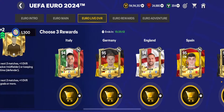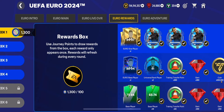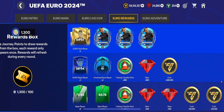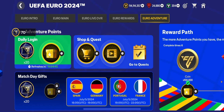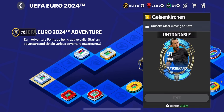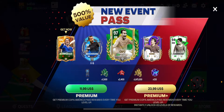In Euro rewards, Week 4 is now unlocked. You could claim three mushrooms in Week 1, two in Week 2, two in Week 3, and now three more mushrooms in Week 4 with a 94 to 97 overall player pack — quite decent. In the Euro Adventure section, if you land on the stadium reward you can claim mushrooms each time you land there, and completing that milestone gives two 91 overall mushrooms.